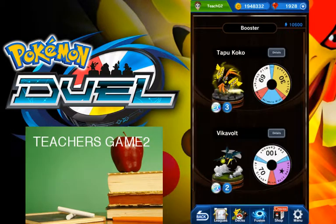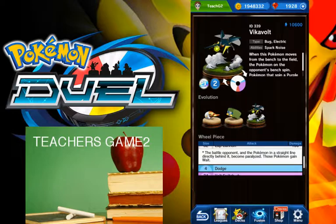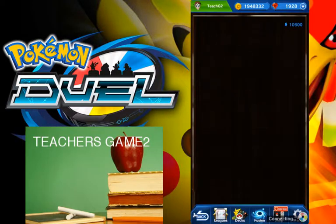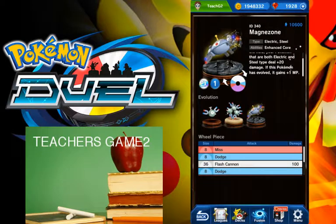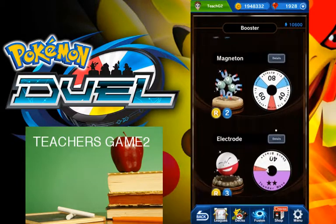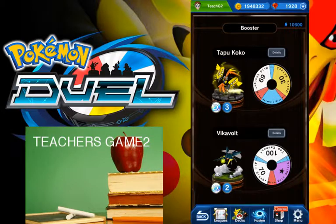Vikavolt — nothing too special, paralyzes opponents in a straight line. Volt Switch might be cool especially with Spiritomb — this Pokémon switches with a Pokémon on your bench, get Spiritomb out, that's where I see that becoming viable. Magnezone again — they're buffing electric and steel type Pokémon. If this Pokémon is evolved it gets plus 1 MP, and then Shockwave: opponents in succession become paralyzed. Evolves from Magneton or Magneton, sorry. Electrode's in here as well.